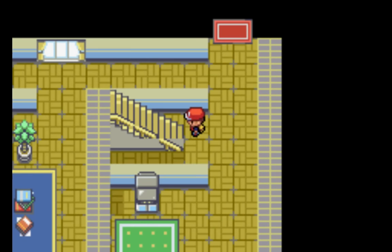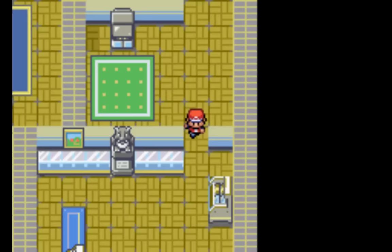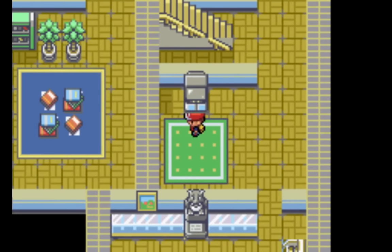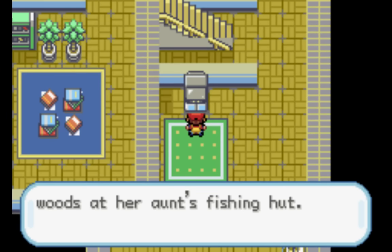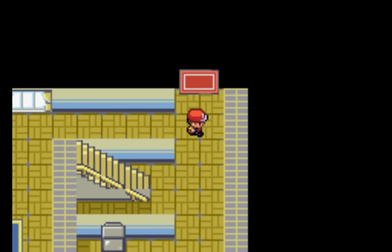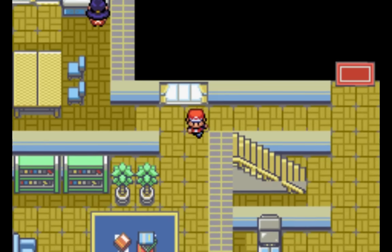This is the Mystery Shack — the main floor. As you can see, this is the gift shop. And this will be the TV room. Watch the TV — it's a cartoon about a girl who finds a mysterious diary in the woods at her aunt's fishing hut. This leads nowhere right now, but when I get it set up, that will lead to another location.